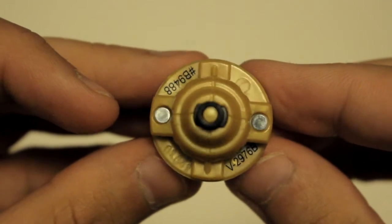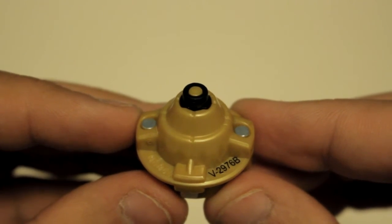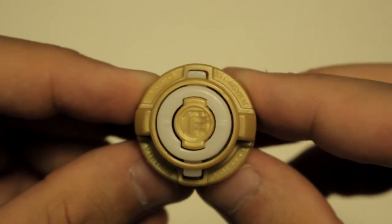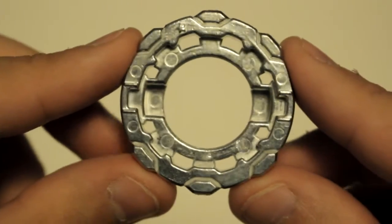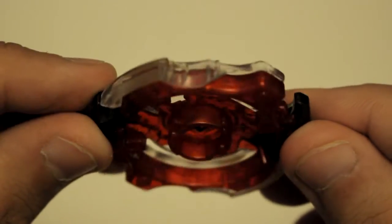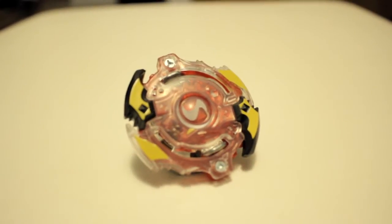Here is a closer look at the TB03 Performance Tip. This is the D02 Forge Disc. And this is the SPRISON S2 Energy Lair. And this is the Beyblade put together.